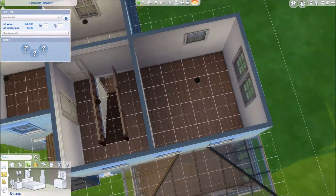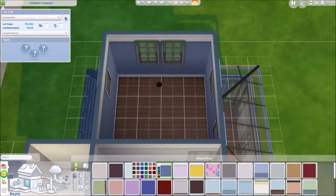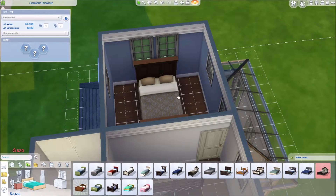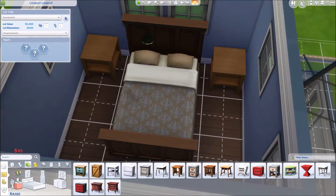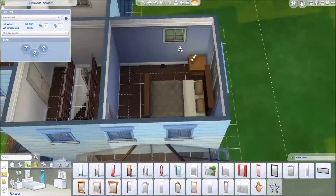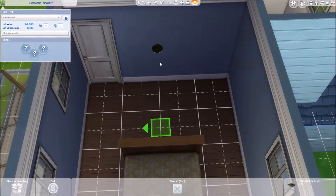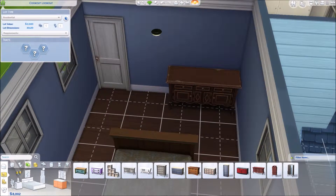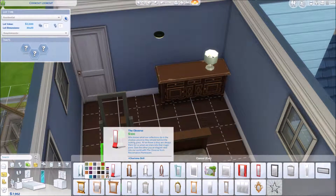I came upstairs just to do the banisters. I don't see the lounge as a necessity, whereas bedrooms are, so when I saw how much I'd spent already I thought: do the bedrooms first, the family bathroom, and then go down and see what I've got left for the living room. I did reduce the size of the landing because it was totally unnecessary — I needed a bit more room in the master bedroom to put a wardrobe or chest of drawers in, and I went for the chest of drawers. I put a bit of detail and some faff into this bedroom.